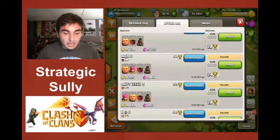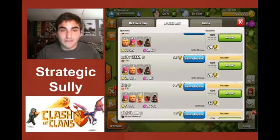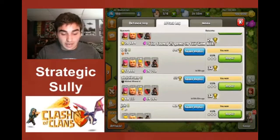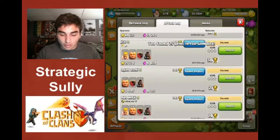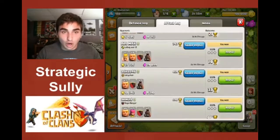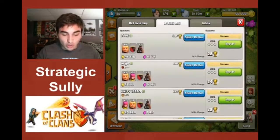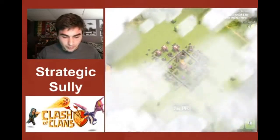I want to show you guys a couple of attacks. All I had to place was four giants and hog riders. If you can get into a clan early on and request troops, get hog riders. You can see the loot I'm pulling off — it's all three stars because of the hog riders.